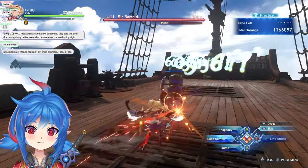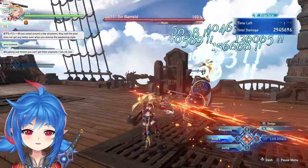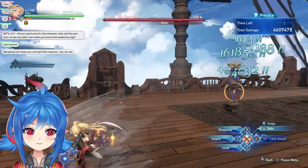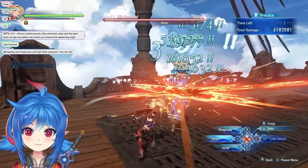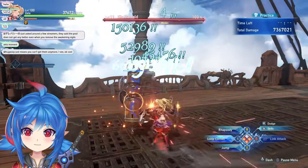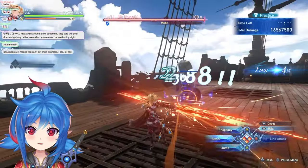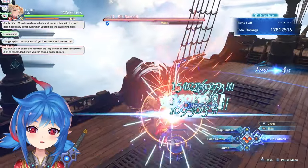You can also dodge cancel out of Arvis Hammer, which is really nice so you're not stuck on the ground. When she does the hammer she gets stuck on the ground for a bit, but you can just dodge cancel right out of it. One more thing: when you're pogoing you can actually air dodge.